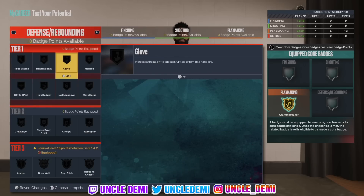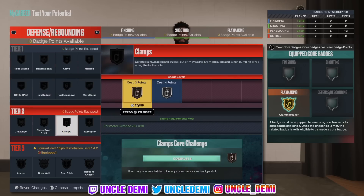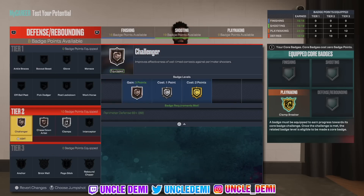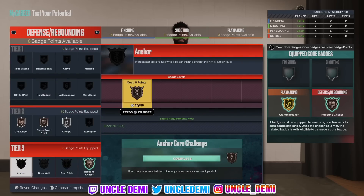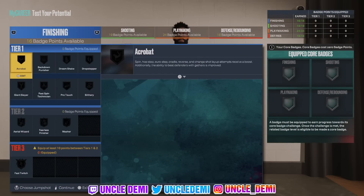Defensively there's a lot here too. This would probably be an on-ball type build. Let's go Clamps, Chase Down on bronze, and Challenger. We definitely want Rebound Chaser as a core badge. Maybe Anchor on bronze just for kicks. As you can see, you can have fun with this — there are a lot of different badges you can work with. It's definitely not easy, so you gotta have your eggs lined up.